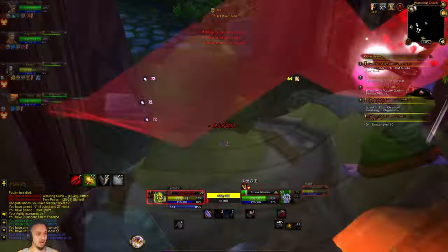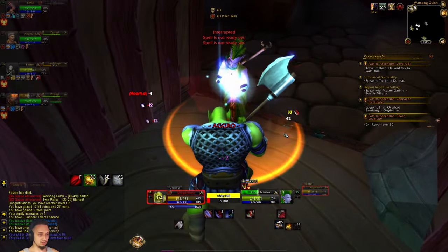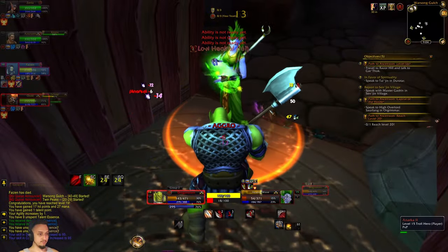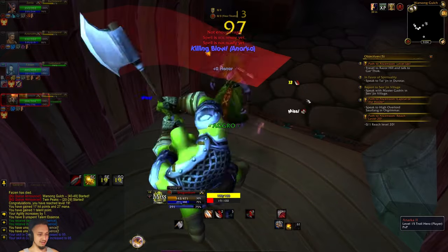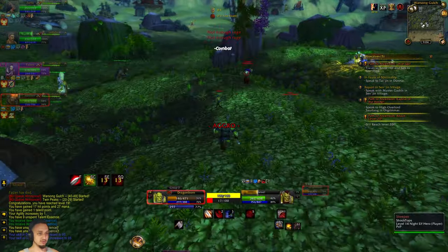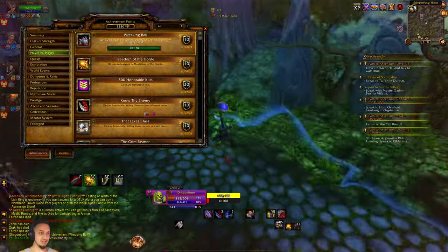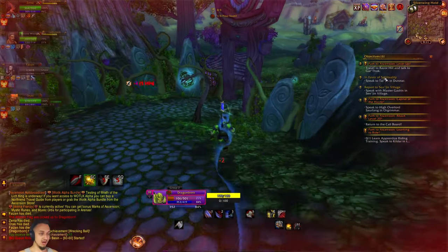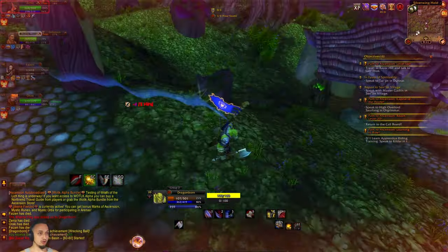We were absolutely shredding in this battleground around level 19. We really don't have a lot of abilities or anything, but we're just dominating these kids. After we kill this guy - he thought he'd get away - we killed him real quick, he got a heal and he's dead. We're 10 and 2 leading the team with kills right now. We're still in the same BG and I just got the Wrecking Ball achievement, so we're actually 20 and 4 right now, absolutely dominating this battleground.